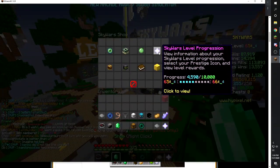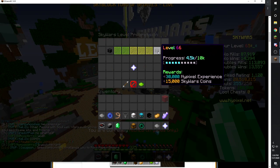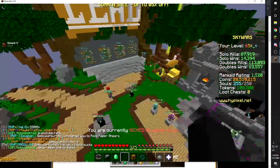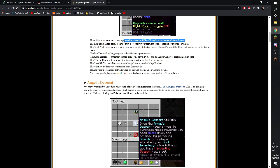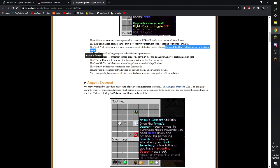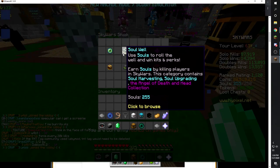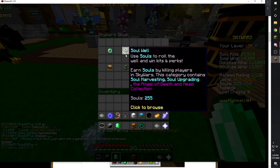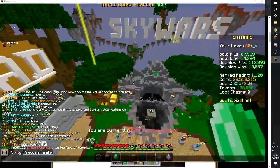So basically it used to say something like 4.5k, but now it says 4590 out of 10,000. I feel like they should add that to the NPC as well — that would be a way better addition. The soul whale category in the shop now mentions that the corrupted chance perk and head collections are in that sub-menu. If you hover over it, it adds a new message saying the category contains soul harvesting, soul upgrading, the angel of death, and head collection.